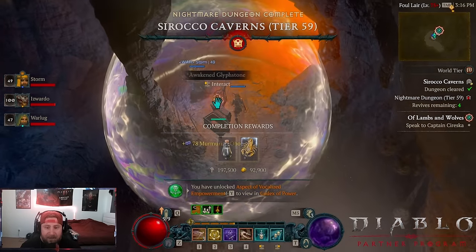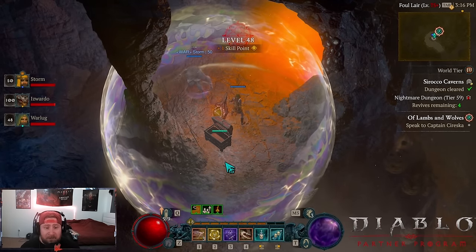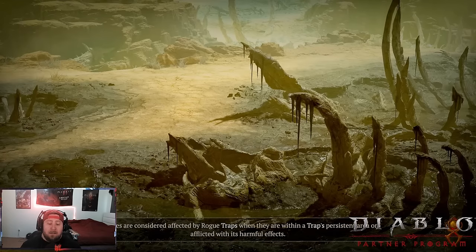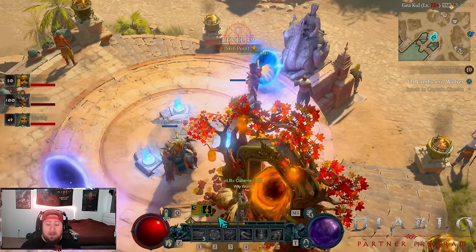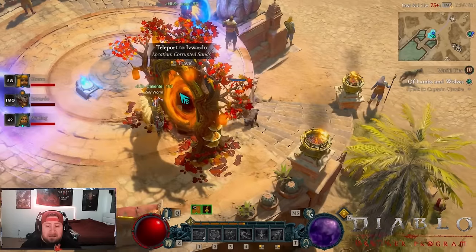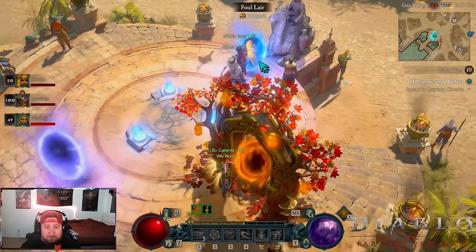Once it's done, check the map — if he's in an event, just let him finish that out, then level up your glyphs. You really want a solid carry person. If you're doing this in a full party, the most efficient way is to have two carriers and two leechers so you can split a nightmare dungeon quickly. If you only have one carrier it can be a bit slower. Isuardo is playing a Druid which is insanely fast, and that allows you to get through the dungeon much quicker.